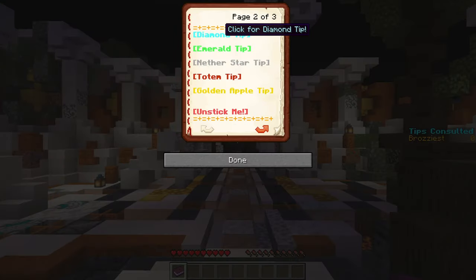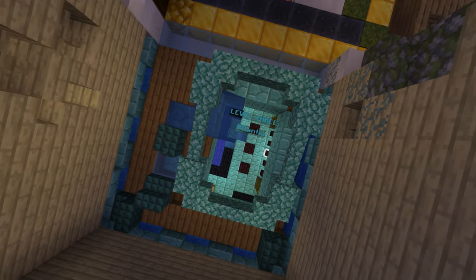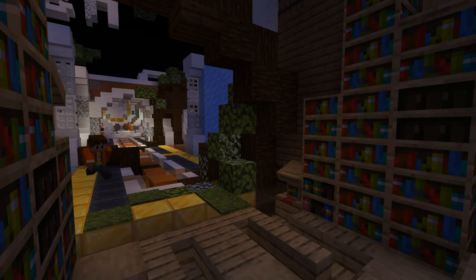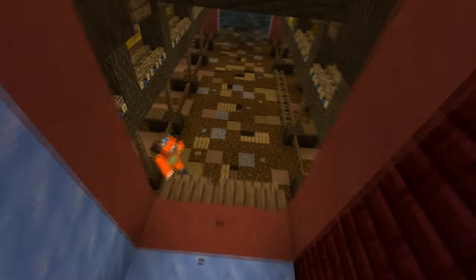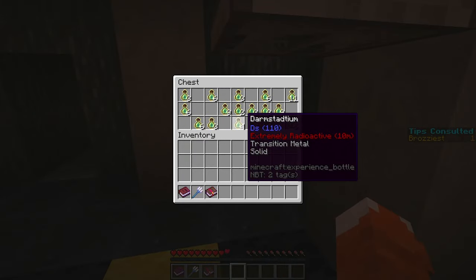The diamond tip will inform you that you need a channeling trident, further insinuating that you need to hit a particular block with it. You can find tridents in the remnants of the Atlantia level — you can right-click to pick one up. At the end of the hall, on the bottom left chiseled bookshelf, you can find a channeling enchant along with other things. In the farm, in the long room of swick substances, you can find XP bottles in the form of radioactive materials. I wouldn't hold onto these longer than the half-life.